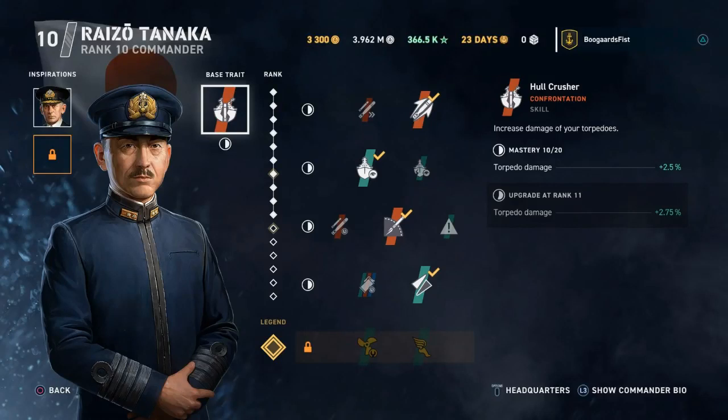Hey guys, Teeple here. Today I've got a look at the Isakaze — it's the tier 3 IJN Japanese destroyer.